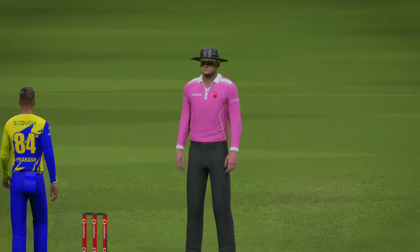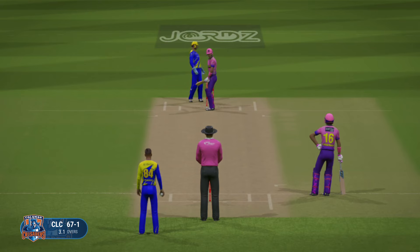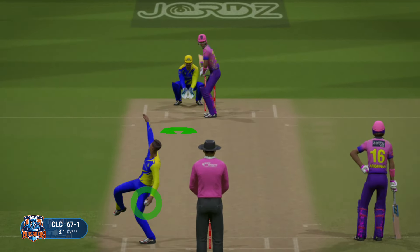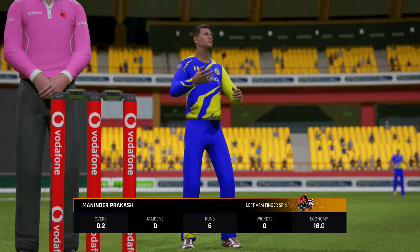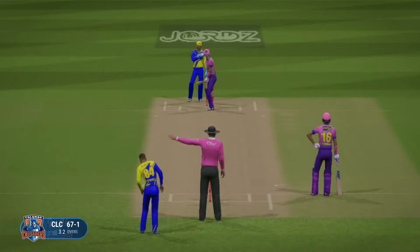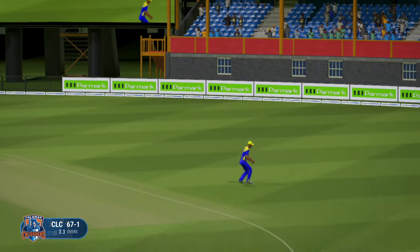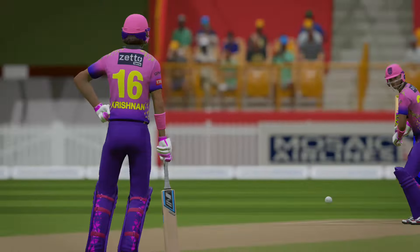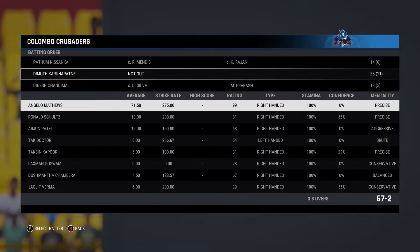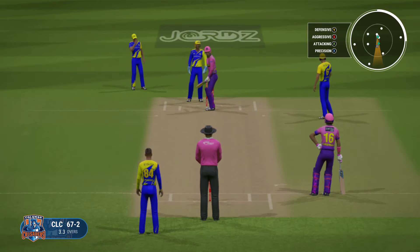Six of your finest please — cover drive for a maximum, brilliant! That's a waste of a delivery, absolutely no trouble getting onto it and dispatching it for six. Just need to keep it simple — line and length around off stump, that'll force a mistake. Lovely cover drive straight to the extra cover fielder. And gone — brilliant reactions to take that one. The trudge back to the pavilion, a disappointing display in the end for someone with such batting skills. That goes down as a fail. Colombo Crusaders have got their tail up.